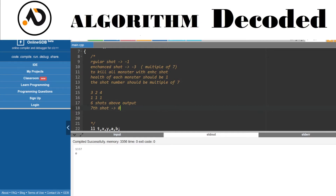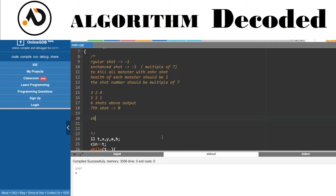Now let's visualize what each shot does. Consider shot numbers: 1, 2, 3, 4, 5, 6, 7, 8, 9, 10, 11, 12, 13, 14, 15... The health change per shot is: shots 1 through 6 each change one health point. Shot 7 is enhanced and changes three health points (one from each monster). Shot 8 through 13 each change one, and shot 14 again changes three.